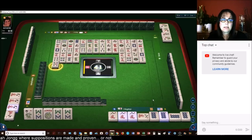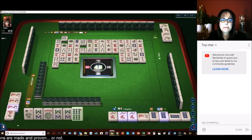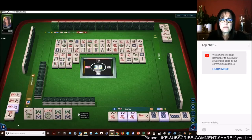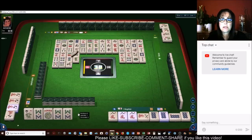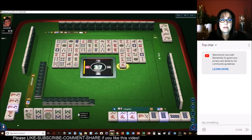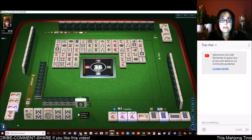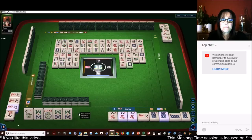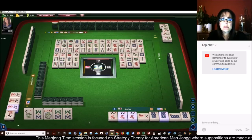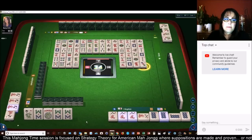2-bamboos. 5-bamboos. We just need a flower. There's a discard of 6-evens. 6-bamboos. North wind. I know this player over here — north — they don't need flowers, they discarded one. 7-bamboos. The player to my right has a Kong, they don't need one. 1-character. This player to my left is the only player who might need a flower. White dragon. Red dragon. So if these two players draw a flower they will discard. 3-dots — that's what I'm banking on.